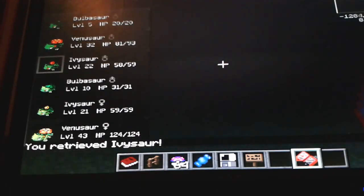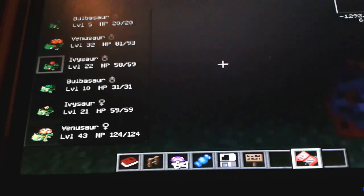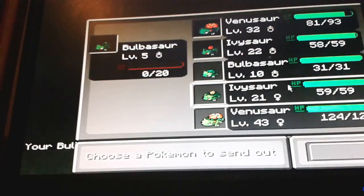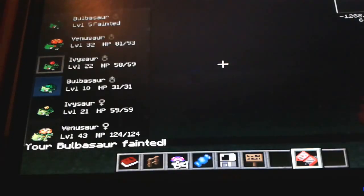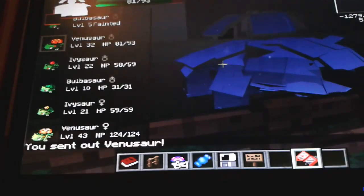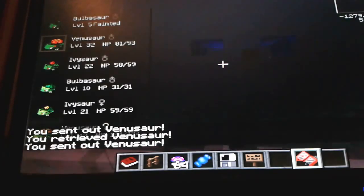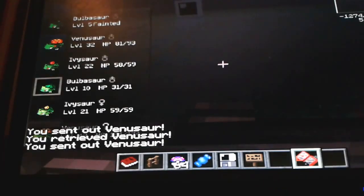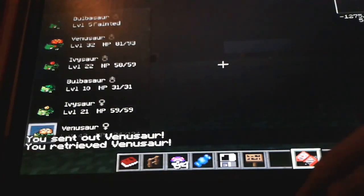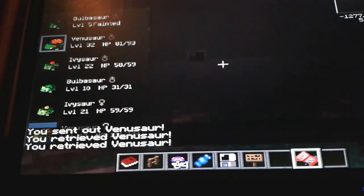There's an Electrode over there, I think. I don't see anything else around here — yeah, it's just an Electrode. I'll show that later. It's probably just my computer. My game needs to load it. It's a big Venusaur! Okay, so let's see the Bulbasaur family.